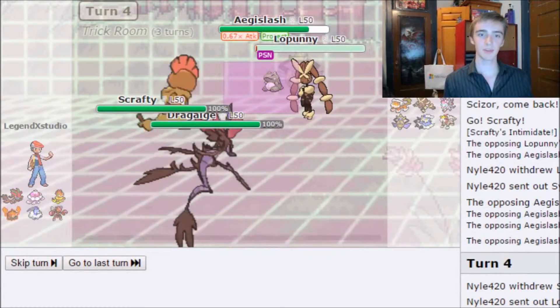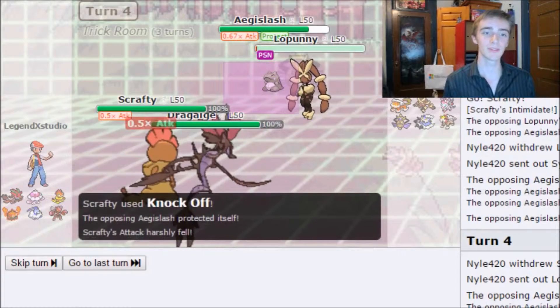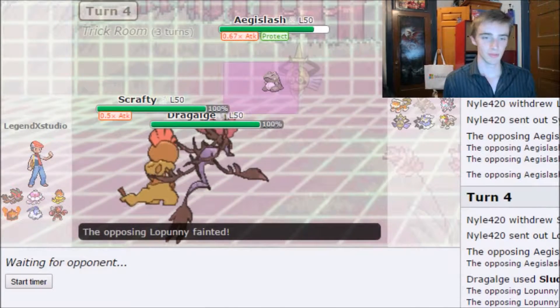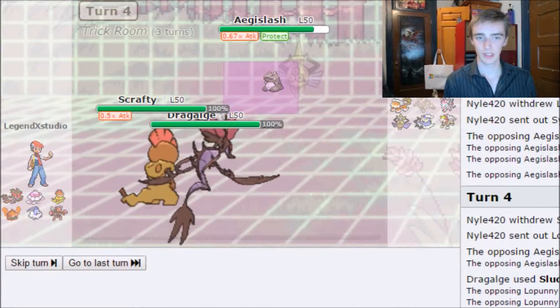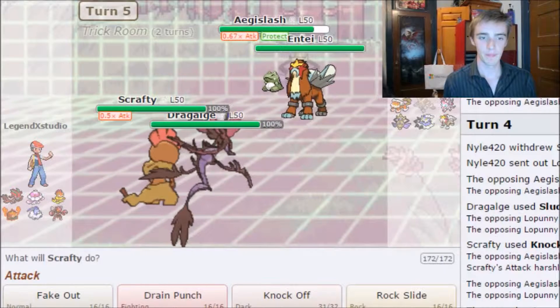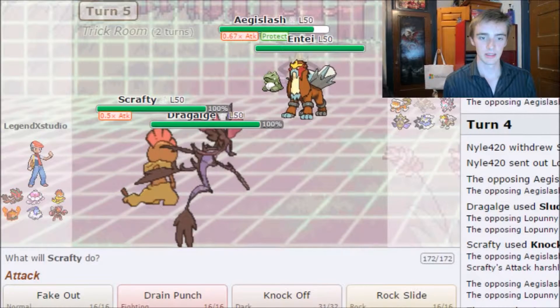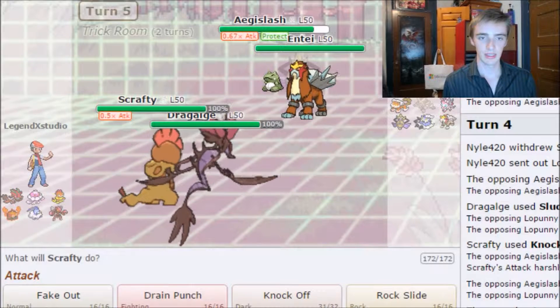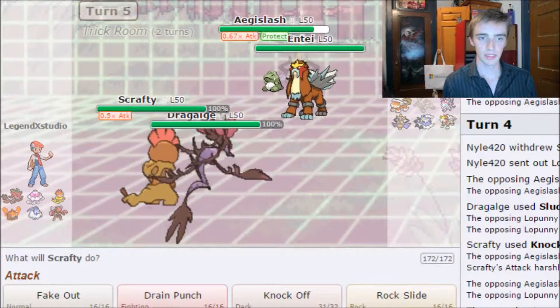They switch into Lapras on the King's Shield. Sludge Bomb almost takes out Lapras and it gets poisoned — really good for me. Scrafty walks into King's Shield, which lowers its Attack, not great but I can deal with that. Jellicent will be pretty good here.